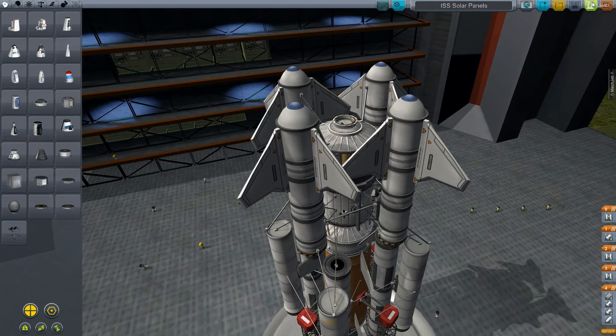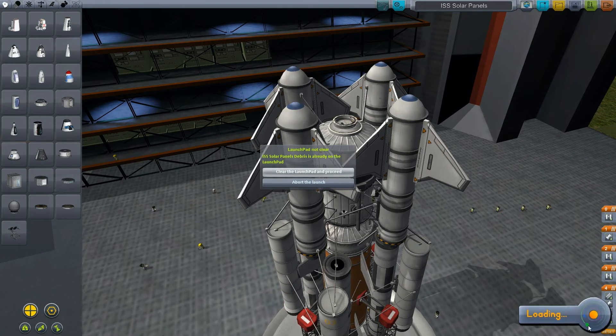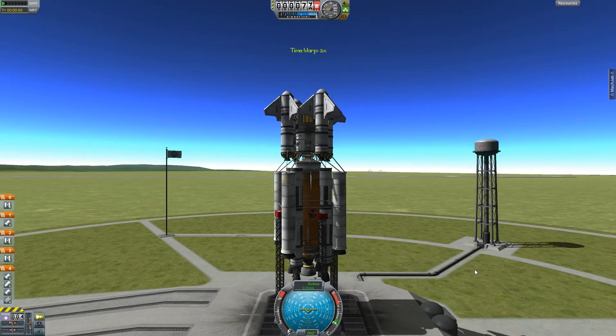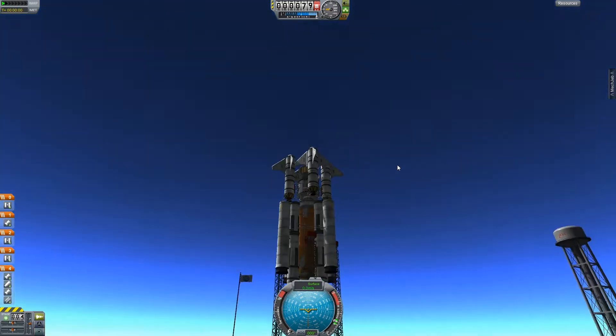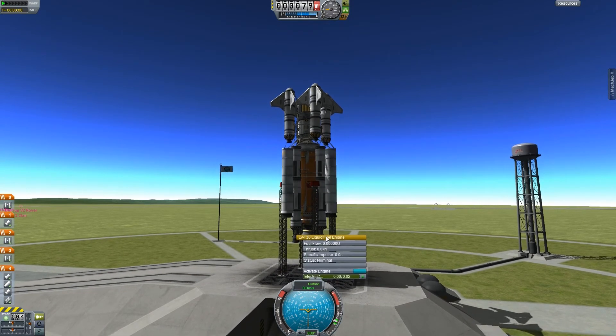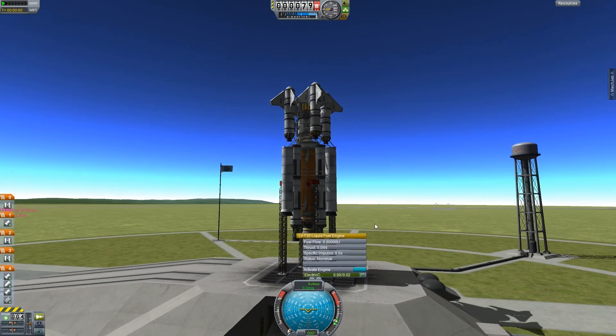So let's see how it goes. Launch! This time I'm using the staging system instead of the action group keys, so hopefully that'll be a little bit useful. Again, same thing — I'm going to keep on the SAS. Now, another cool thing to remember: the one good thing is you picked these rockets — the larger size rockets, the T-30s — they don't have gimbal.